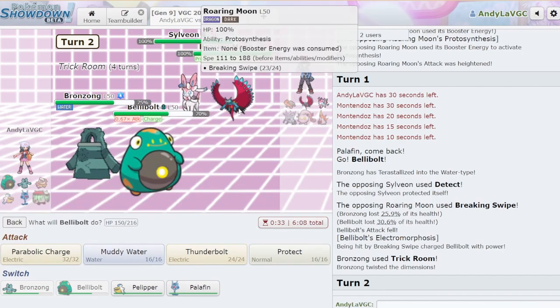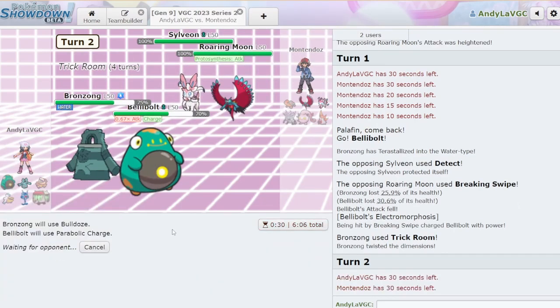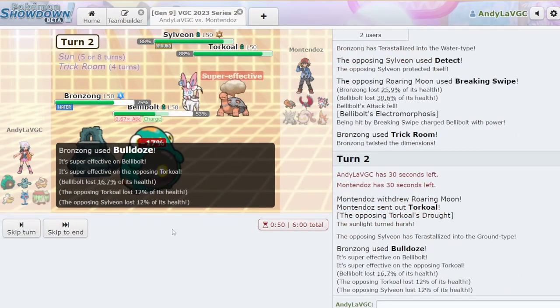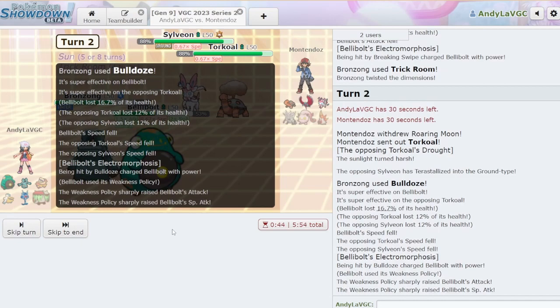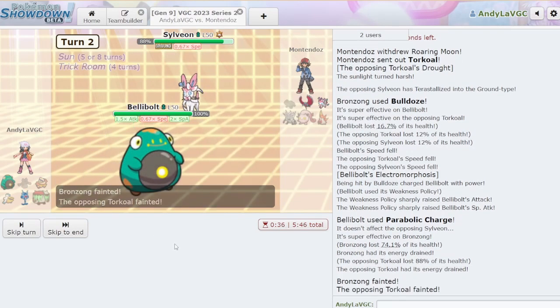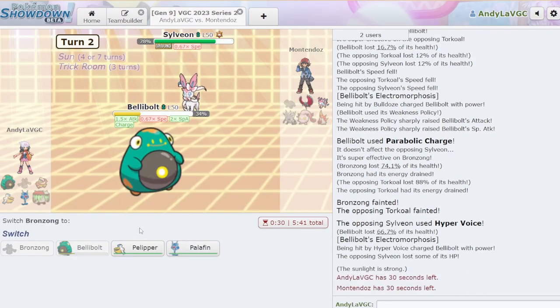We're going to do the Bulldoze and the Parabolic Charge. They resist — do I care? I don't. Let's do it. See how much damage Bellybolt can do this turn. Oh yeah? Oh — we're going to die to this Sylveon though, aren't we? Actually I think we might be okay — we'll probably get enough HP back that we'll live. Bronzong goes down, Torkoal probably goes down. We're at full HP, we should live the Tera Blast. Oh they didn't even go for it — that's way too much damage. Are they Life Orb? They are Life Orb. Let's just get Pelipper in.